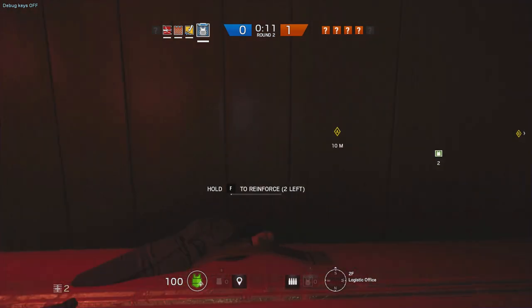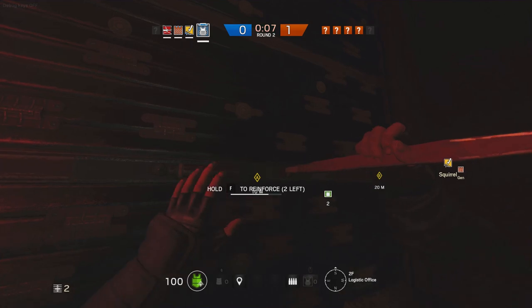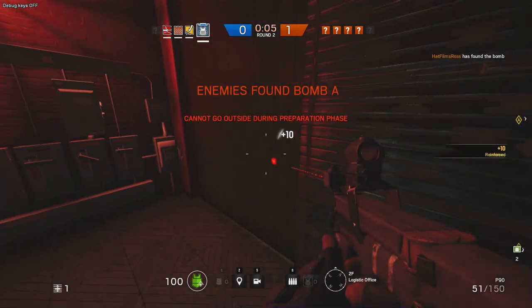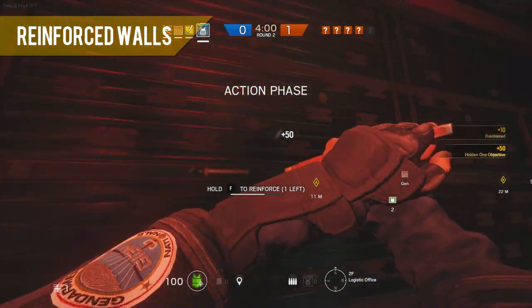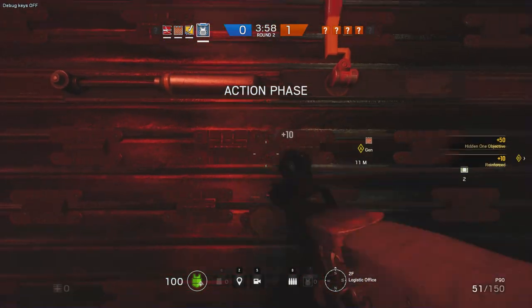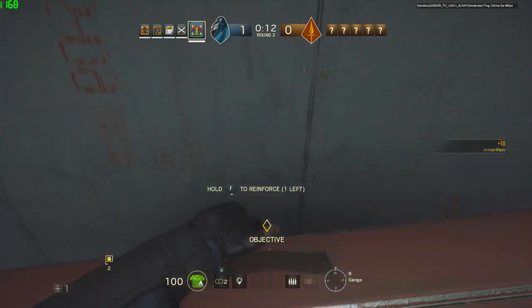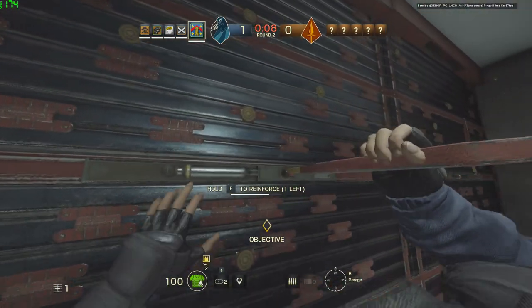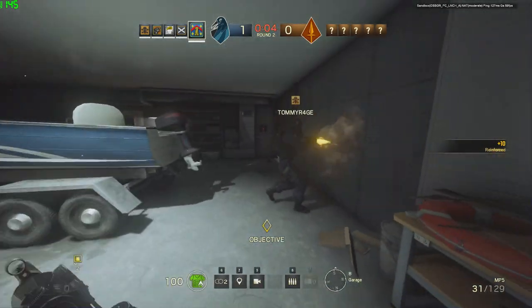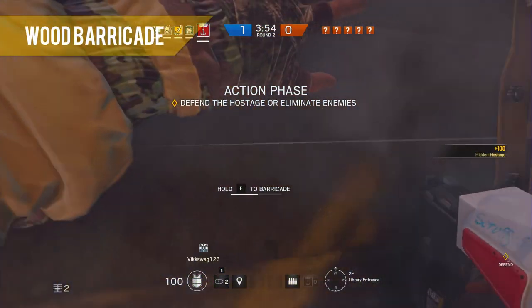Let's move on and look at the defending team. Each player by default has two reinforced walls to place. These can only be breached by the operator Thermite, so if the enemy doesn't have him they're already at a big disadvantage. Make sure as soon as the round starts you're communicating with your team and sealing off as many entry points into the objective room with reinforced walls as possible. You can also place wooden barricades on windows and doorways.